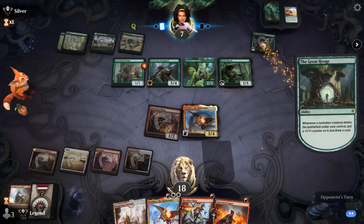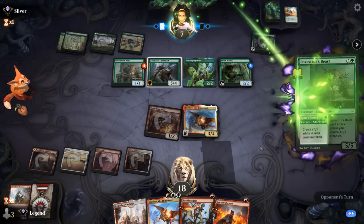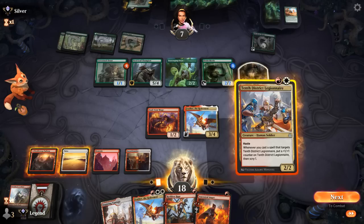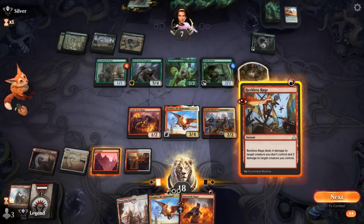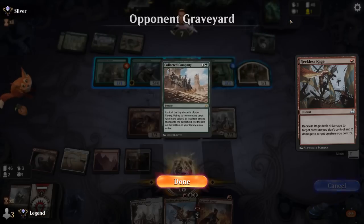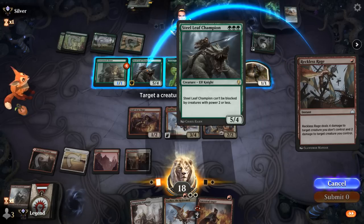Just an Elvish Mystic for now. Opponent up to 7. A Lovestruck Beast makes a 1/1. Opponent hangs back. Legionnaire is not bad here. I'll play Legionnaire and Reckless Rage so it picks up a counter — targeting the Steel Leaf Champion. Although Ooze could be scarier long-term with only one creature in the graveyard. But let's kill the Steel Leaf.